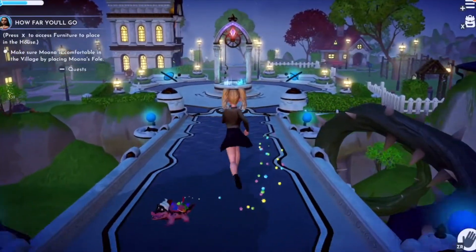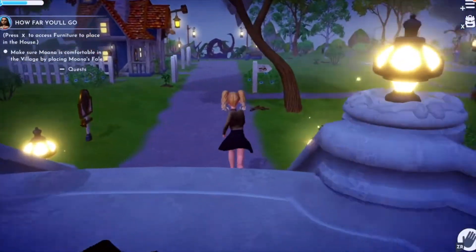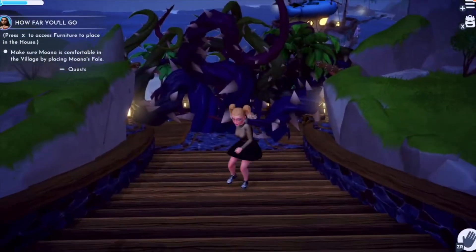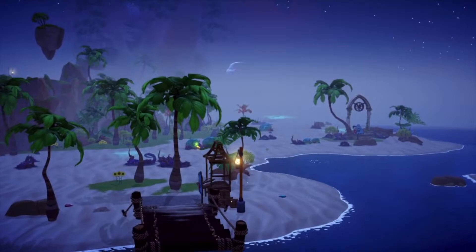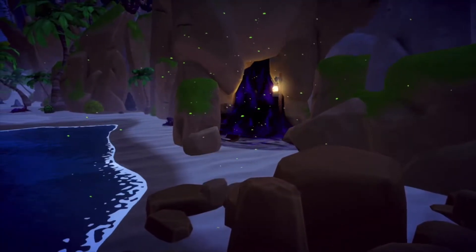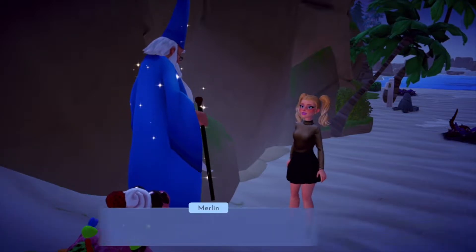Moana's house is going to go on the beach. I really hope I have enough dreamlight to unlock it. What is Goofy doing awake — it's literally 2 a.m. in the game! My Switch is set 12 hours in advance because I mostly play at night. We've unlocked two new areas and unlocked Moana — we're doing really good!